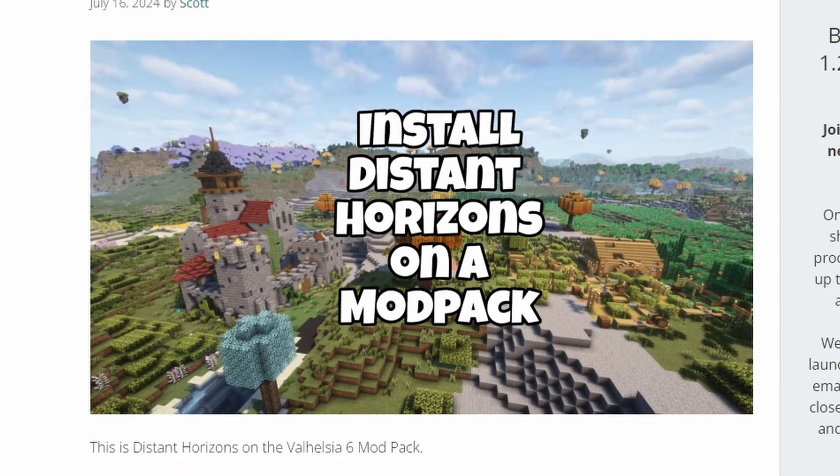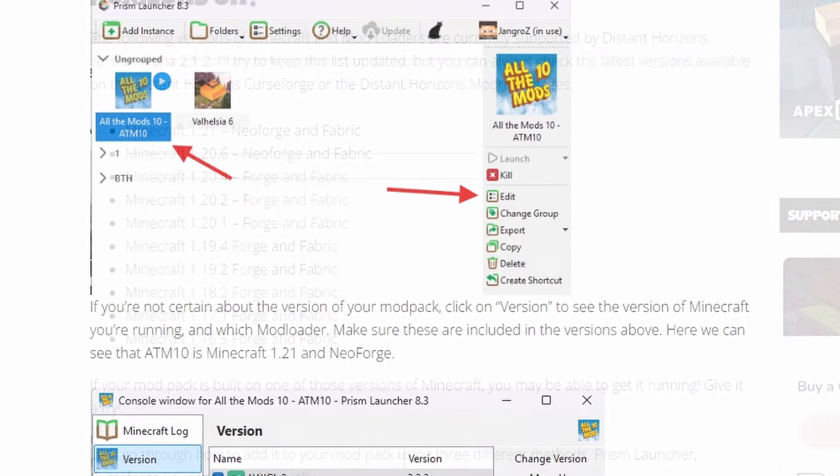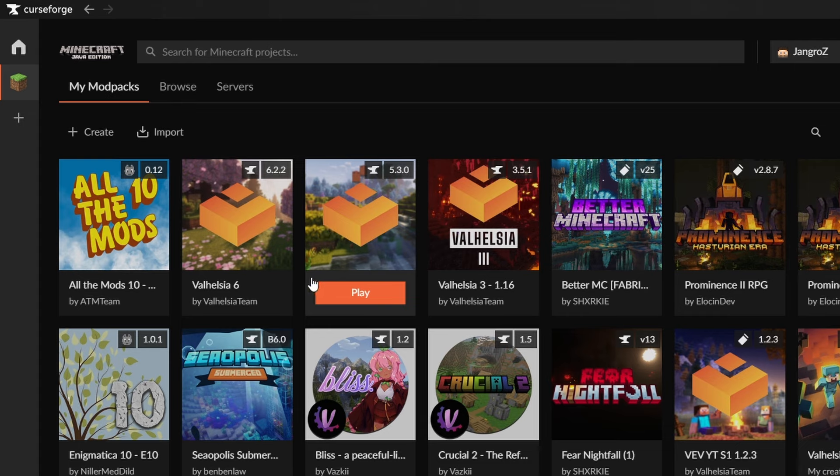I've got a blog post to go along with this video that goes through everything I'm talking about — I'll link to that in the description. We go through step by step on how to attempt to install Distant Horizons on just about any mod pack. Let's jump right into CurseForge and update a few of these mod packs. I'm going to assume you're using CurseForge, but this process is just as easy, if not easier, on other mod launchers like Prism, ATLauncher, Modrinth, etc. Here at the top are the ones I've tested — spoiler alert, Prominence 2 RPG doesn't work, but these all do.